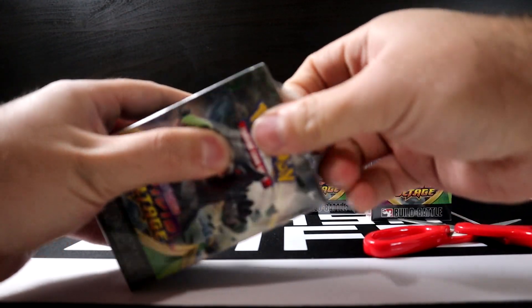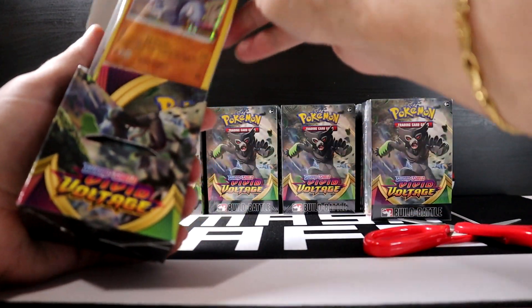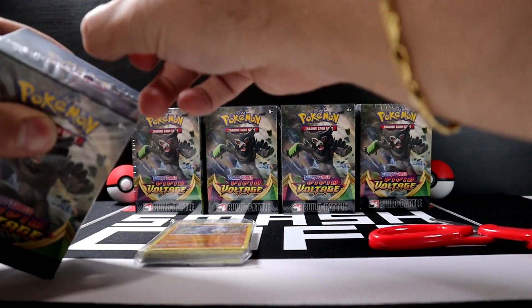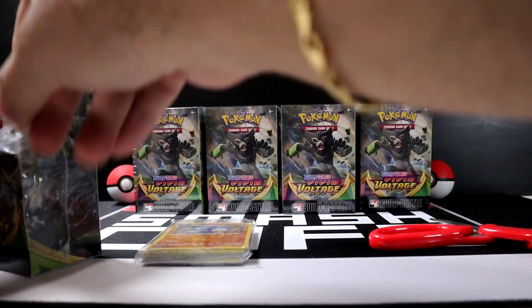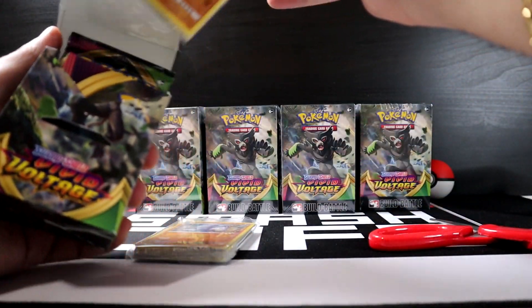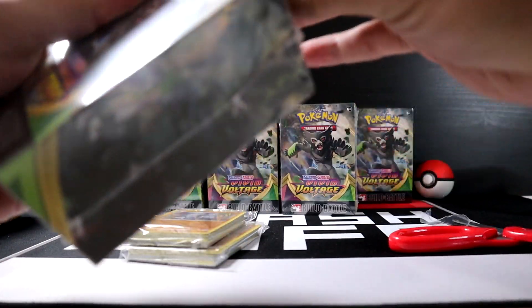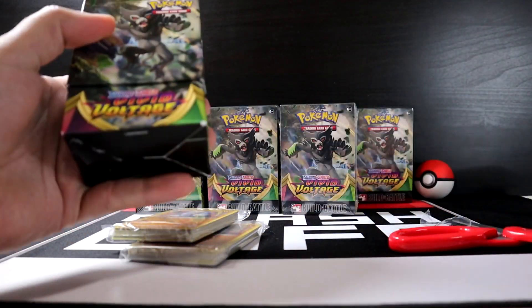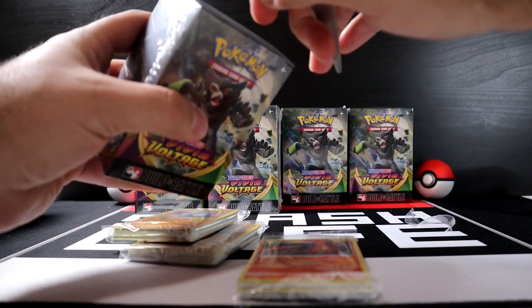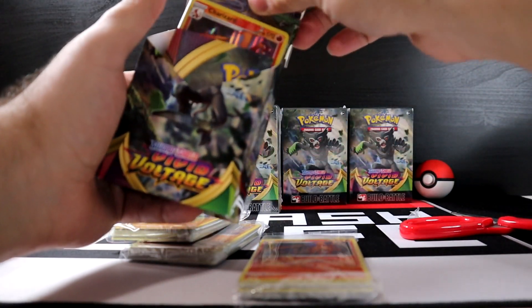Hopefully I pull one of each promo, otherwise I can't do the giveaway. First pack: Donphan — the least favorite one, competing with Charizard, Lugia, and even Snorlax. Second pack: another Donphan. Third pack: Charizard — that one's good! Fourth pack: another Charizard — not even mad.